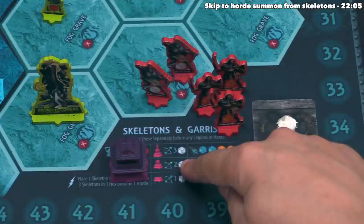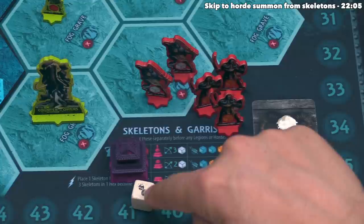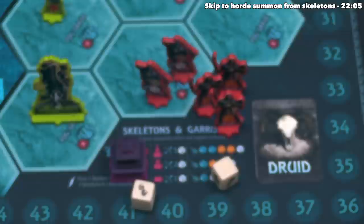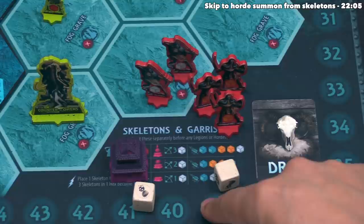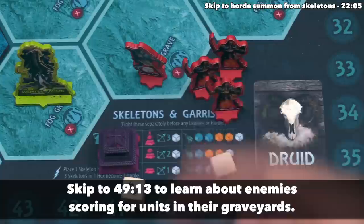Each of us rolls just one white die simultaneously. We got a blank, but the Empire rolled a hit and a shield. The dice cheat sheet says skulls are damage — each unit can take only one skull of damage — and each shield cancels one skull from your enemy. Since we rolled a blank, the Empire's shield doesn't block anything. Their skull does one damage to us, meaning we lose one Deadeye unit, placed into the Imperial Graveyard since the Empire destroyed it. The archery round of combat is now done.